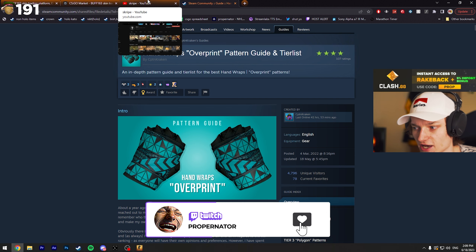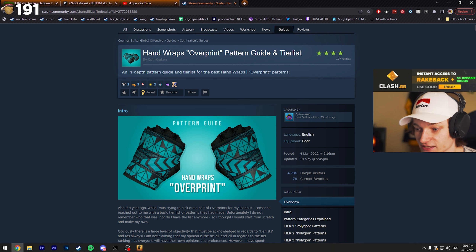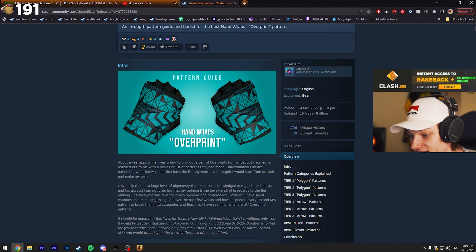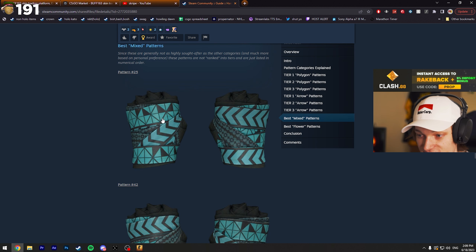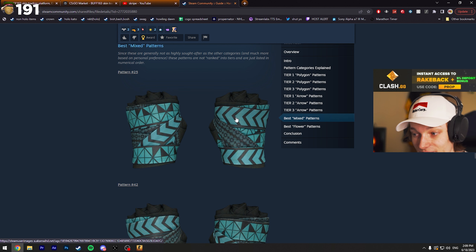I didn't really know the price of these before — I had no clue how much overpay they actually fetch or how much people are interested in these, until I looked it up. This particular pattern I bought off Scribe is called the mixed pattern. The mixed pattern is basically when the polygons are mixed together with arrows — one glove has the arrows, the other glove has the polygons.